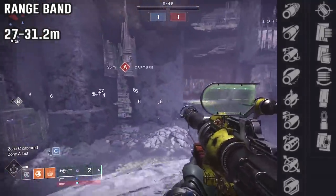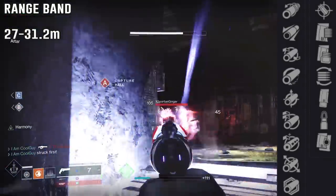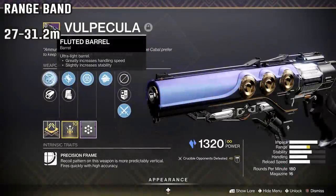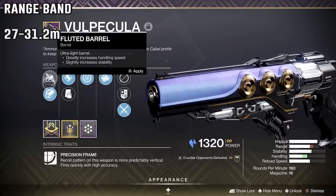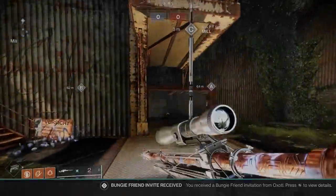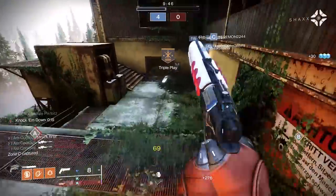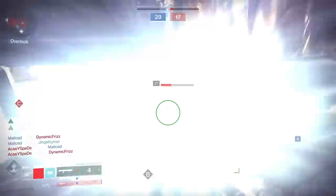With its stats, you do want one handling perk. Fluted is the best barrel option, then Arrowhead or Corkscrew. If you don't have one of those, you want a handling masterwork. For example: Fluted barrel, Accurized rounds, and a range masterwork gives you some range, your handling, and you could go all-in on range with Hammerforged, but the handling bump is worth it every time. For the mag, Accurized or Steady rounds are great, and backup mag works too. You can get 16 or 17 rounds.